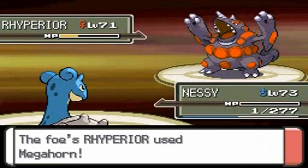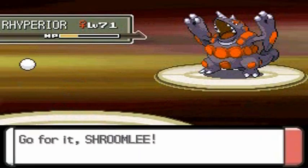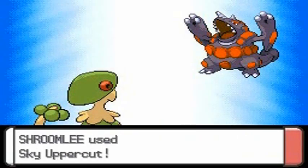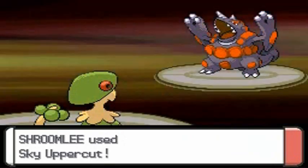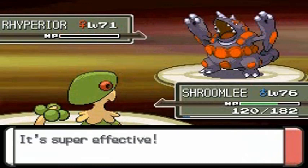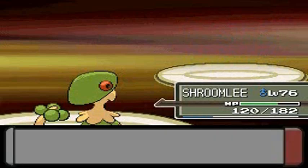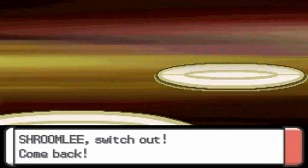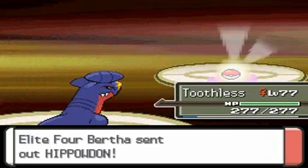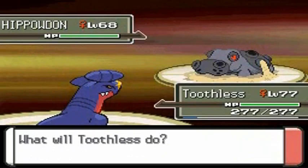Golem uses Megahorn and takes out Nessie. Let's go straight to Shroomlee — I got him in Pokemon Emerald, easy transfer. Sky Cut for the win! And that is how you do it. Who's next? Bertha's coming out with Hippowdon — I'll go with Toothless. Hippowdon whips up a sandstorm, but luckily it won't affect us. Let's finish this Hippowdon with Surf.